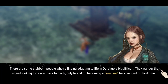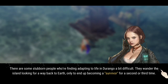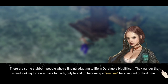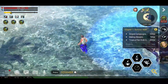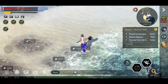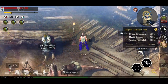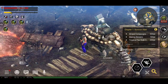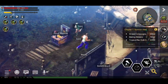Here we go. There are some stubborn people who were finding adapting to life in Durango a bit difficult. They wandered the island looking for a way back to Earth, only to end up becoming a survivor for a second or third time. And this here looks like a lively area because this is the first island I've gone over to and there's quite a number of people here. It's your standard setup. Look at that — Ankylosaurus! Awesome.